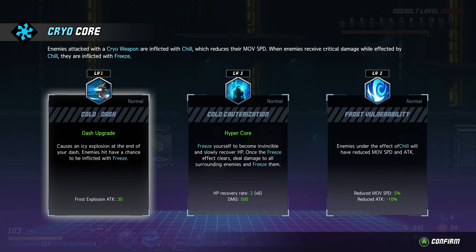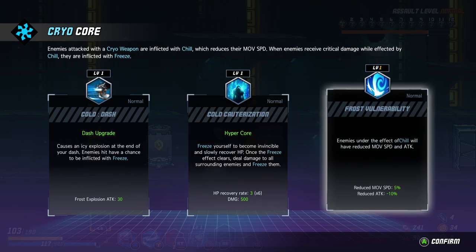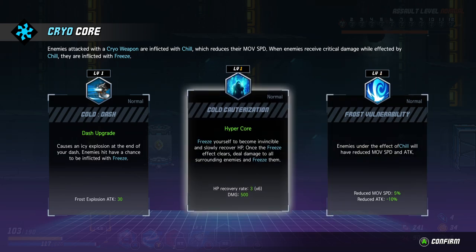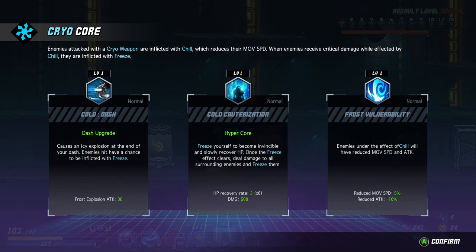Dash — because ice explosions are at the end of your dash, enemies will have a chance to be afflicted with freeze. Freeze yourself to become invincible and slowly recover HP. Once the freeze clears, deal damage to all surrounding enemies — it freezes them. HP recovery is 6x3, 18 healing. This is an ultimate. Enemies under the effect of chill will have reduced movement speed and attack.